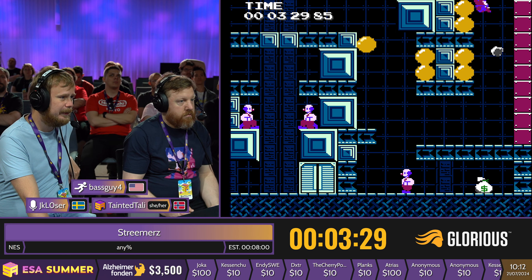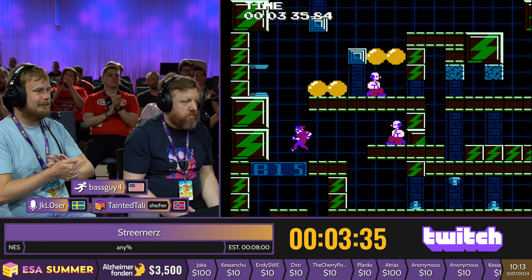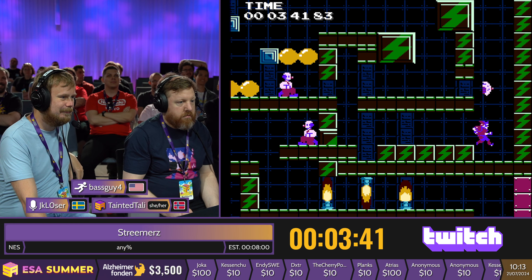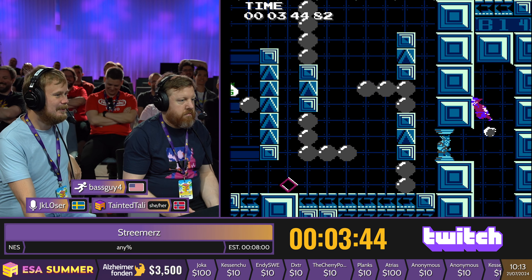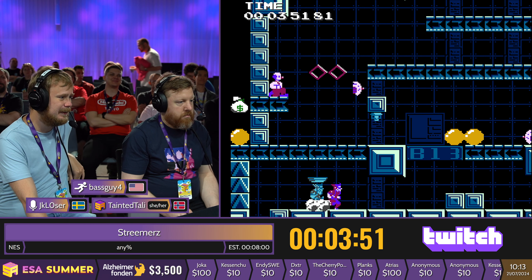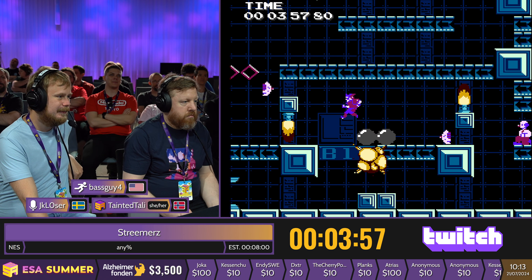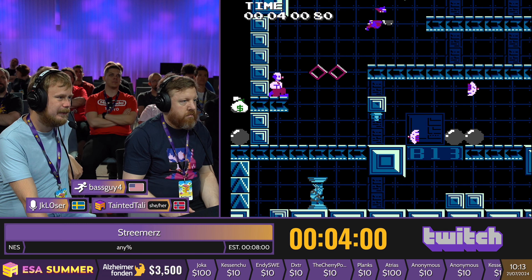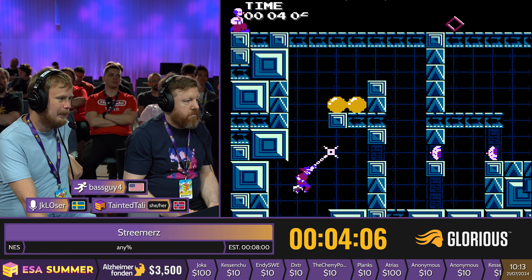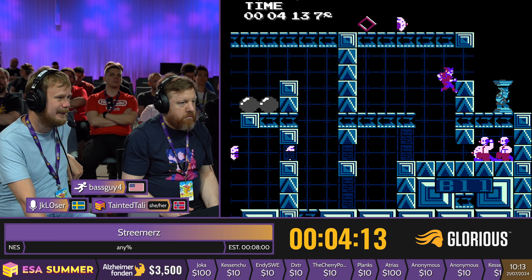We're coming up to the final few rooms here. Can I squeeze in a quick donation? Yeah, you can take a donation. We got Joka with $100, and the message says: 'I was going to save my money for the Shuffler race later, but that's probably not a good idea for me, so here you go' — smiley face. He's coming into the free fall room. You can do a safer route, but that route is actually really tight — a two-frame window. He just has to wait for a few cycles. The screen is slightly cut off on the monitor here so he didn't really know where to go, but he did find a way.